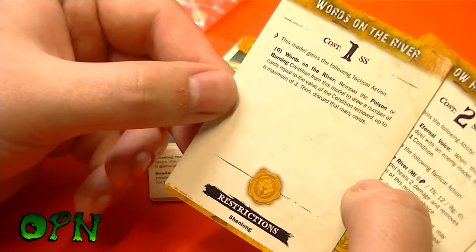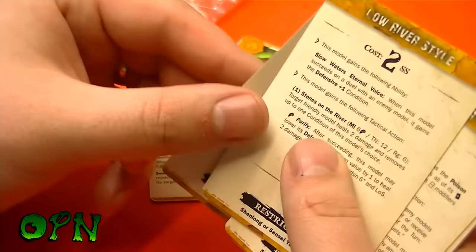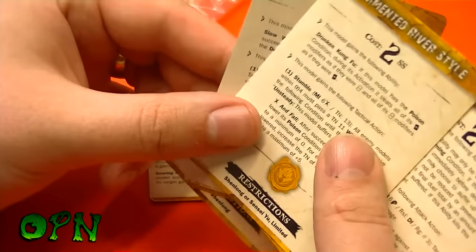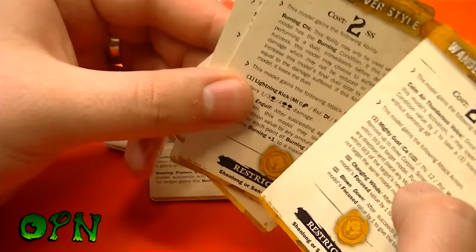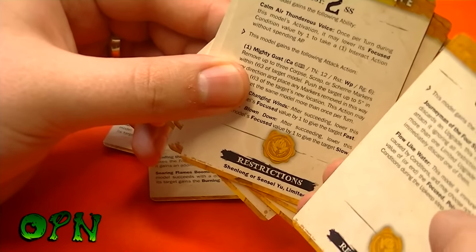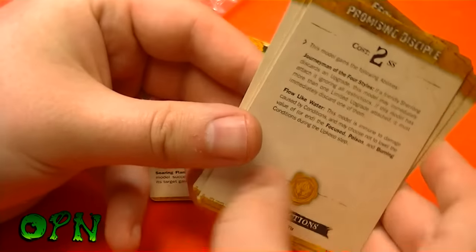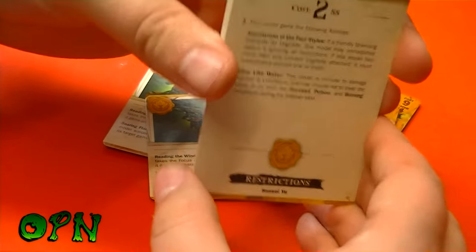We've got an upgrade card for Shenlong, one for Shenlong or Sensei Yu, another for Shenlong or Sensei Yu, Shenlong or Sensei Yu again, Shenlong or Sensei Yu, and one for Sensei Yu. So no upgrade cards for the monks by the looks of it.